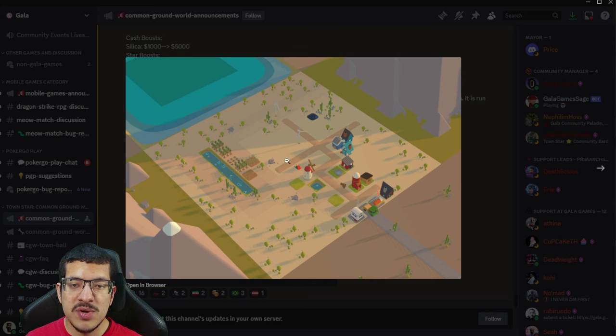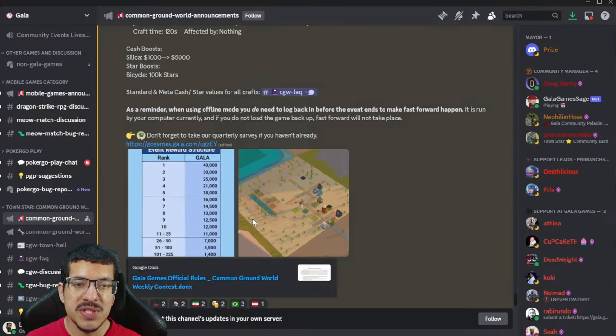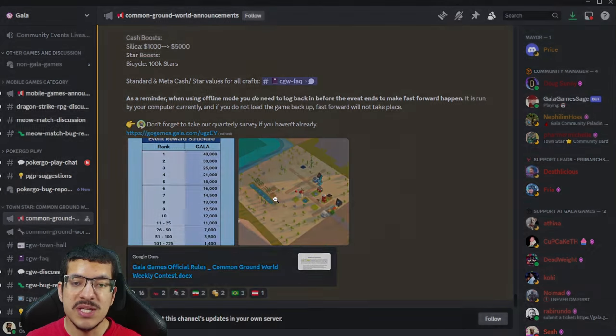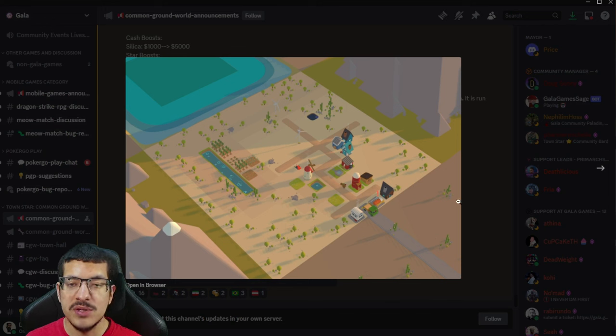For this biome, the oil seep is closer to the mountain and riverside. We're given a windmill and two sugarcane fields — sugar is not recommended to make here. You're also given two wind turbines and a worker in the warehouse so you can start collecting energy. The cash boost for this competition is silica — it will give 5,000 cash each instead of the regular 1,000, which is a five-times boost. That's one of the things you could make to get all the cash you need.